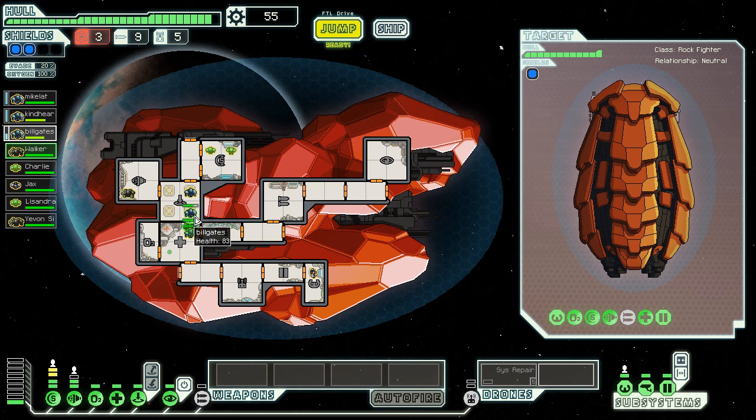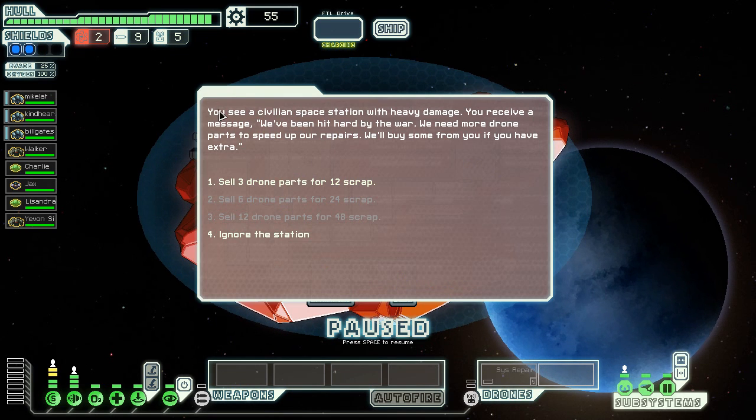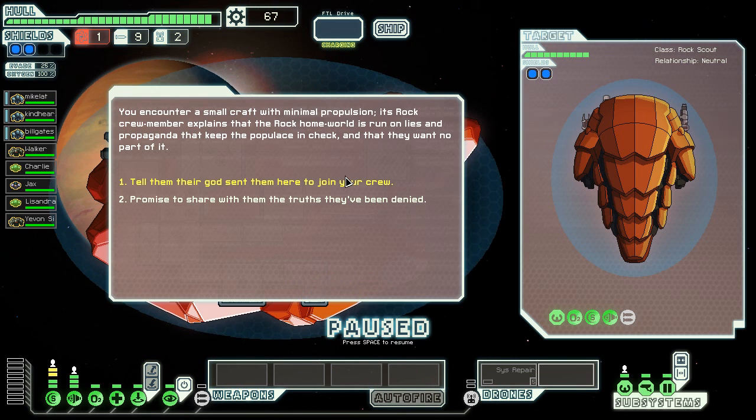We're gonna put both Zoltans in this room — I don't need anyone powering weapons. I have a full crew. This is the most people you can get — I don't know if I've ever shown you guys what a full crew looks like, this is it. Now I have a block of shields that cannot be taken down by ion cannons, which can come in handy. A guy needs some drone parts to speed up repairs — I'll give him some. I really need a store.